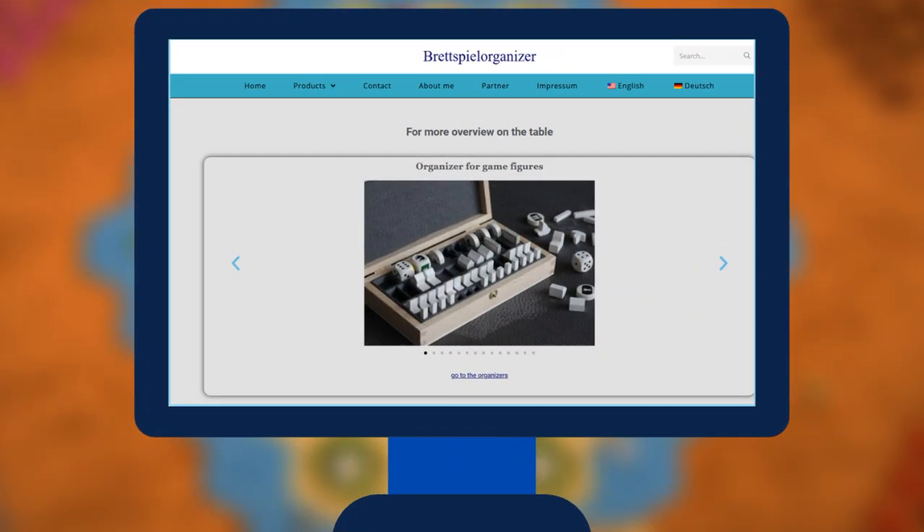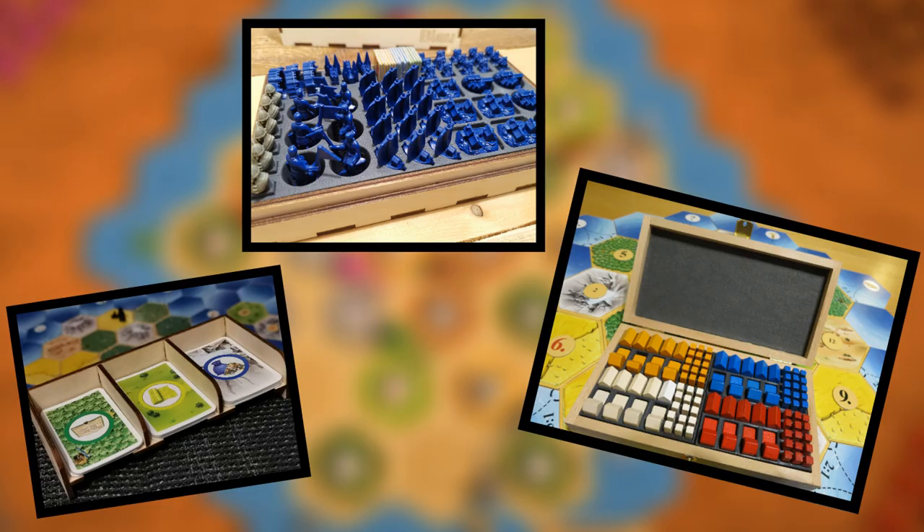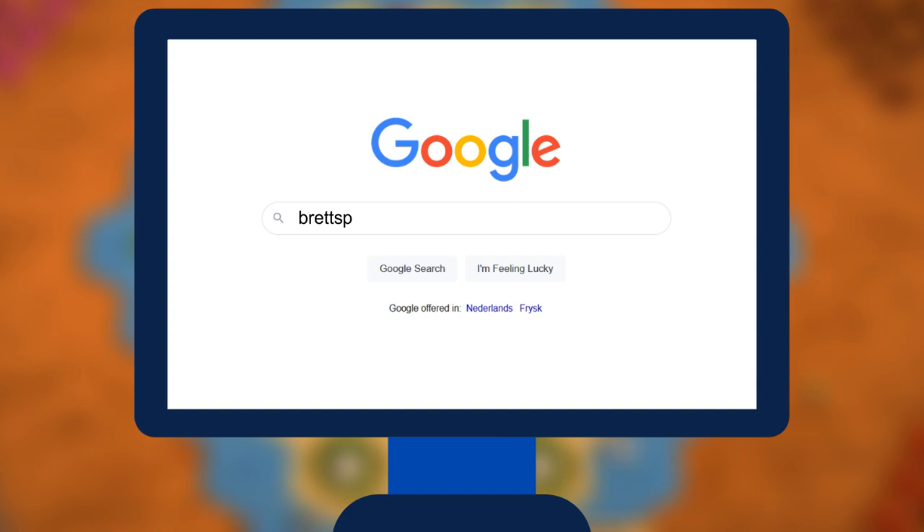Bradspielorganizer.de is the website for your Catan-related organizers and card holders. They produce beautifully designed products to help you structure your Catan pieces, from the first settlers to Cities and Knights. There are variants for wooden, plastic and Viking figures, designed to be grasped very easily. The card holders are designed with a slight angle so cards can be picked up more easily, and are available for three to six cards. Find all products at bradspielorganizer.de, linked in the description.